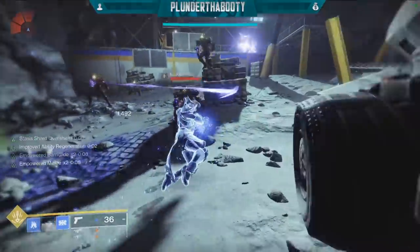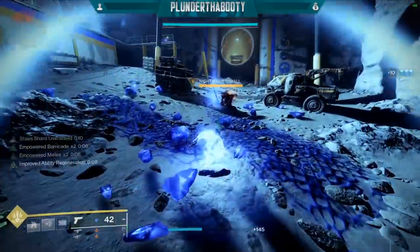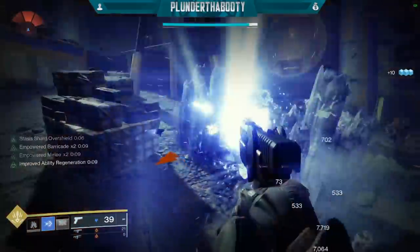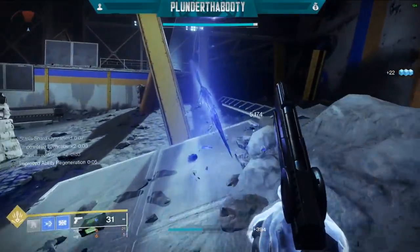And then we have Whisper of Rime - collecting a stasis shard grants a small amount of overshield which falls off after 10 seconds. Collecting additional shards adds to the overshield and refreshes the timer. This is for survivability and also gives us health if our health is low. If you're in easy content you could sub this out and do Whisper of Torment as well.